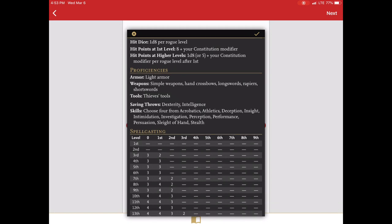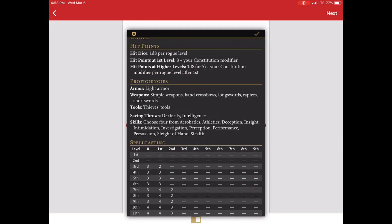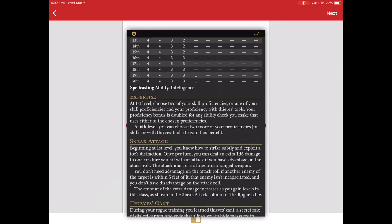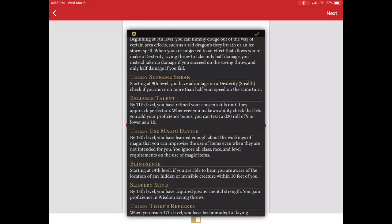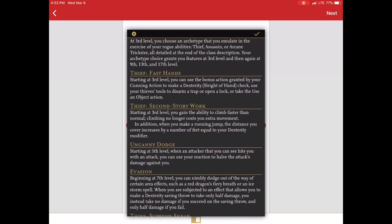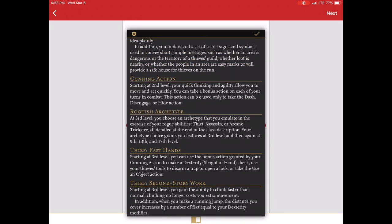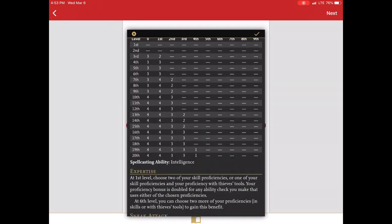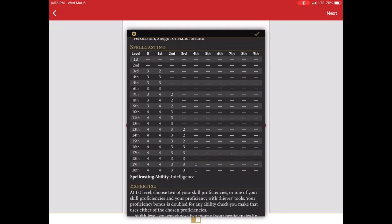You'll notice that it brings up a description of the class including all the various hit points, proficiencies, spellcasting if that applies, and then you can see all the various features. This is where you would want to go to see the description of the features. Later on when we go to select them it won't show that, so this is definitely a screen you want to look at. For spellcasters you definitely want to take note of which spells per level that you get to select when you create your character or level up.